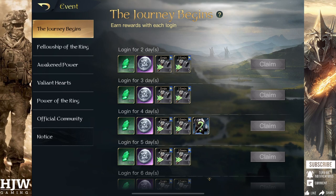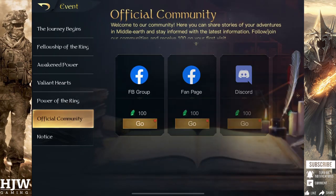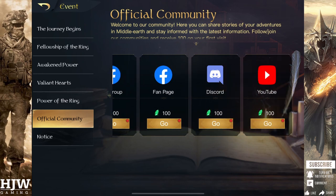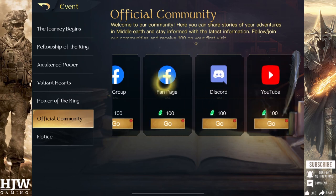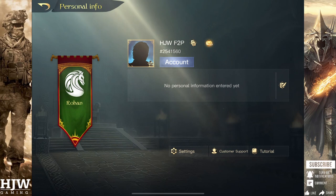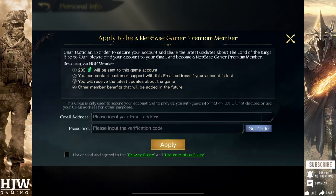From the beginning, go into the community pages accessed via the event menu. For following or liking all four of the various community pages, you'll gain 100 gems for each — 400 gems in total — for basically doing nothing. Similarly, you can access an additional 200 gems by going into your settings, clicking on the icon next to your player name, and filling in the necessary details to become a NetEase Gamer Premium Member. This again costs you nothing at all and rewards you with 200 additional gems.